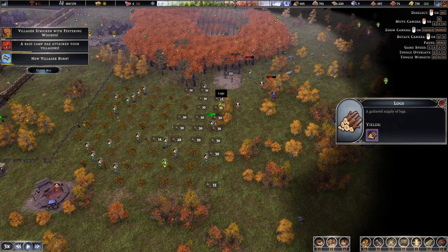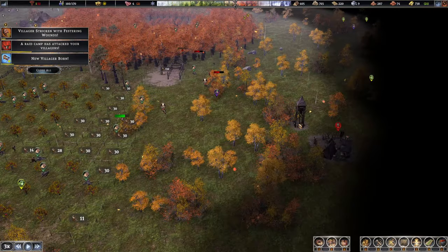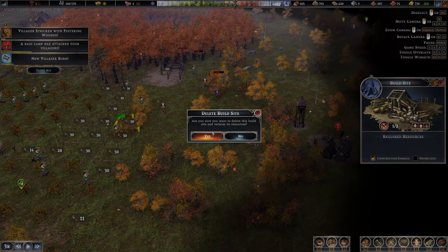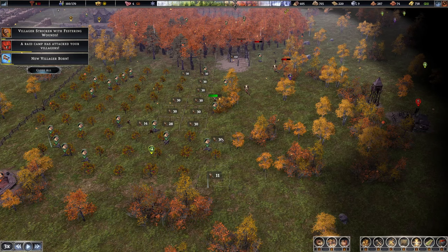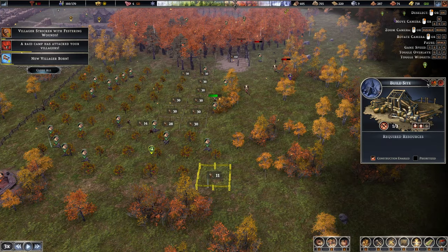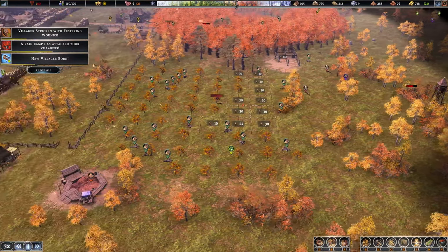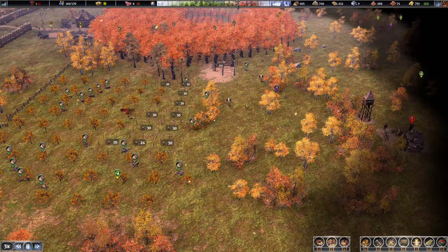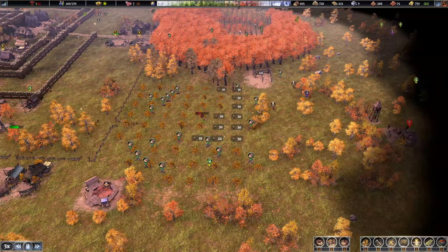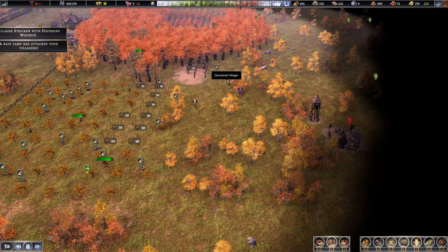I just gotta keep removing these sights. It's kind of impressive how far these towers can shoot - I sometimes underestimate how much space I need. That person might make it if they get to the healer, but they're bleeding out so fast. Those twelve new people that came in - I just killed three of them. Like, sure, come on in! What can I do to help? Oh, you like apples? You're planting an apple tree. Murdered.